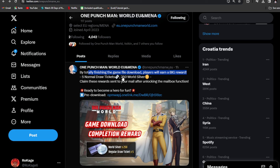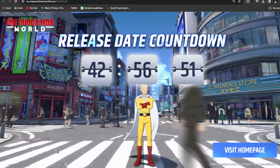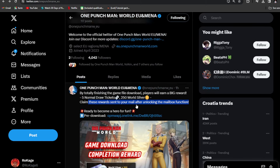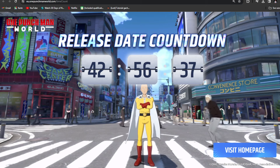We're going to get all the pre-registration rewards I covered in a previous video, plus five normal draw tickets — that's five free summons — and 250 silver. Players will earn a big reward claimed and sent to your email after unlocking the mailbox function. The moment is getting closer and closer; make sure to pre-download the PC version soon, and the mobile version will be available as well.